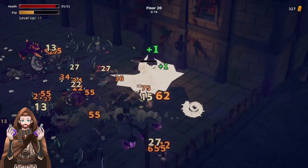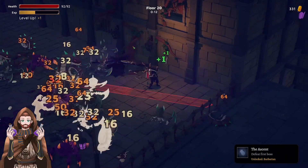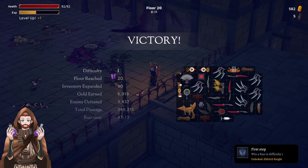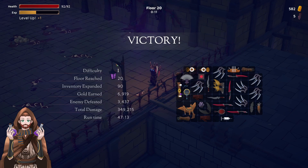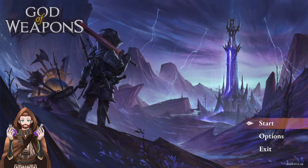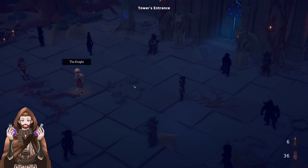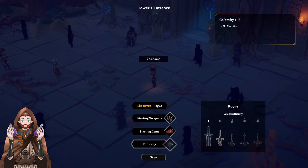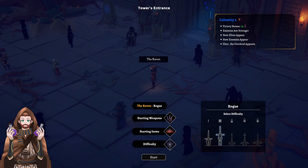Can we have it? Music is getting pretty dramatic right now. Just avoid the projectiles and everything should be fine. Can we? Okay, the big one is down! Defeat the first boss — oh yeah! So floor 20 is difficulty one maximum. Awesome! So now we know that 20 floors is the maximum that we can achieve, and thanks to that we unlocked, I guess, a second difficulty — Calamity 2. Victory bonus plus 3, enemies are stronger, new elites appear, new enemies appear. Zor the Overlord appears.